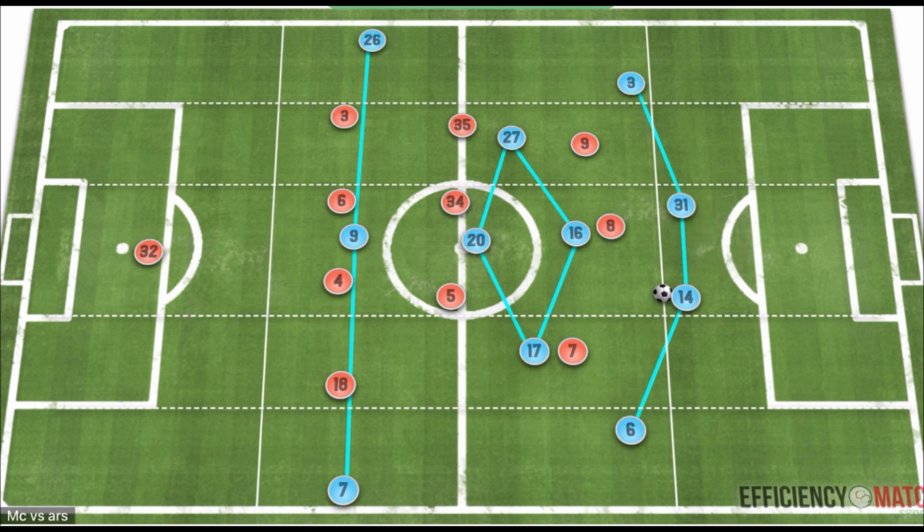They had clearly formed a back four using their goalkeeper. Ederson often changed which side he occupied — sometimes on the right, sometimes on the left. The trend suggests Pep wanted Ederson on the left to cause a defensive over-shift, though it could also be that the plan was Ederson on the right and Laporte on the left, since Laporte's left foot and Ederson's right foot make it easier to play into central areas. This back four using the central corridor and wide areas gave more passing angles into central areas from the initial build-up.